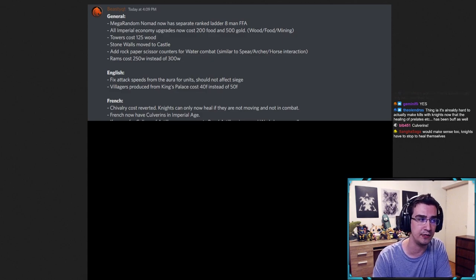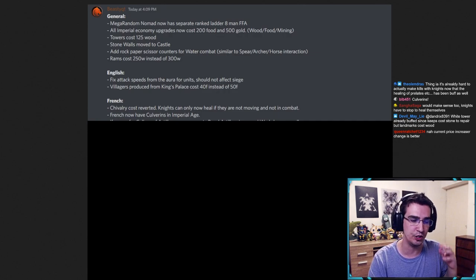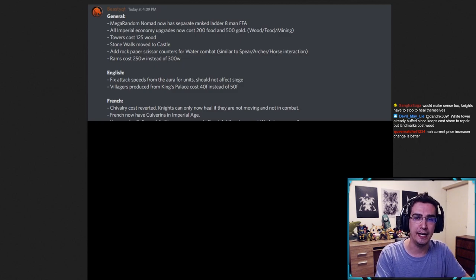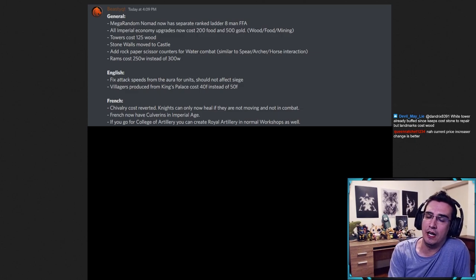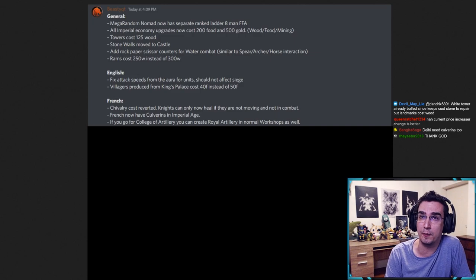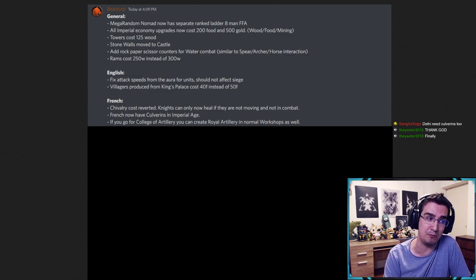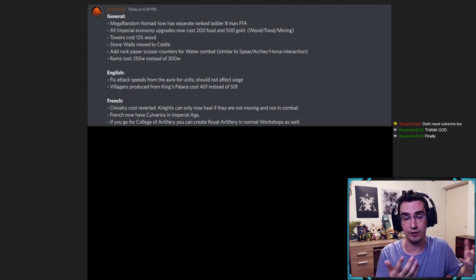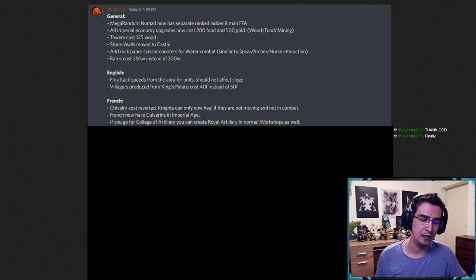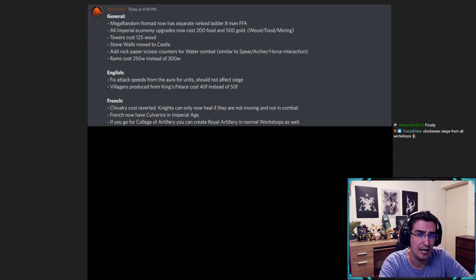French should now have culverines in Imperial Age — I never understood why they don't. French late game is pretty bad and giving French culverines regardless of which landmark you go for would be pretty good. Also, if you go for College of Artillery, you should be able to create Royal Artillery from normal workshops as well, because right now that landmark is just a workshop that gives 20 more siege damage. It's an Imperial landmark that's insanely expensive and doesn't give enough. Other than these two, I don't think French needs any massive changes.